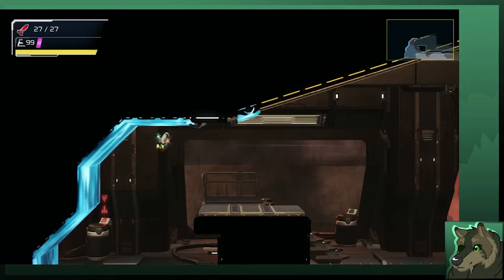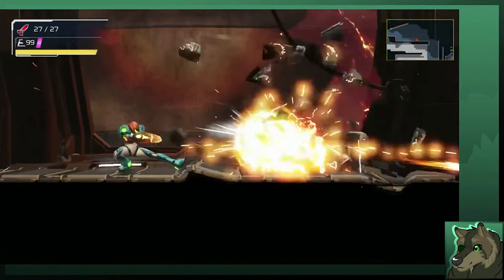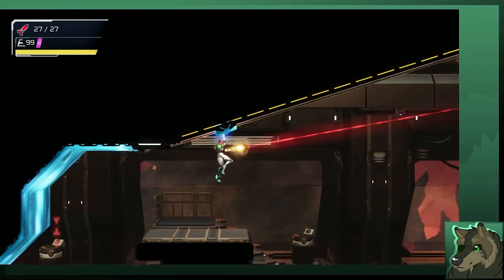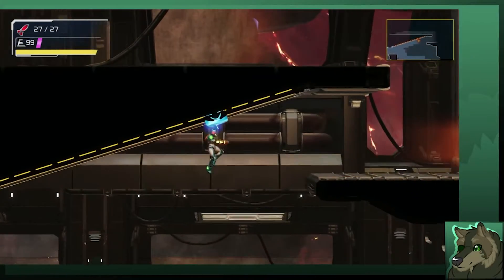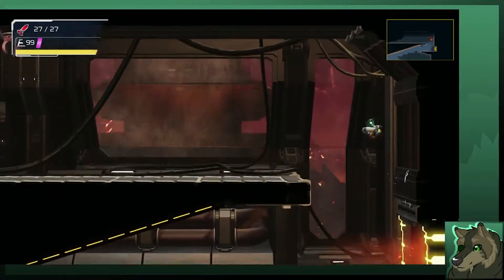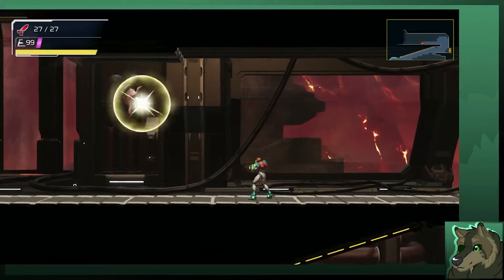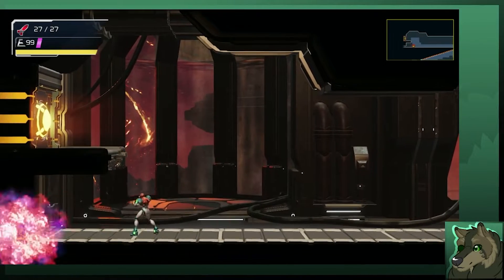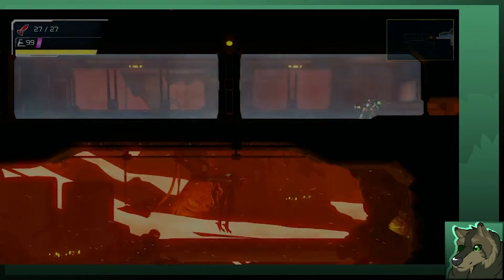Up we go. Around. Take you out just so that you're out. Take care of those things, which are really supposed to counter. Charge beam isn't too much better for that type of destroying the wall.